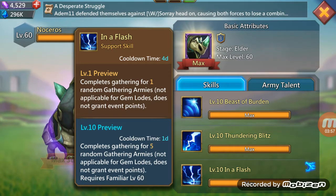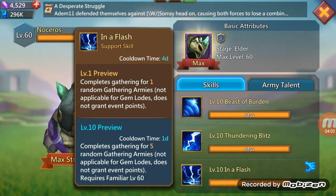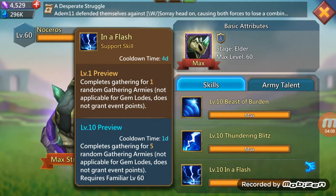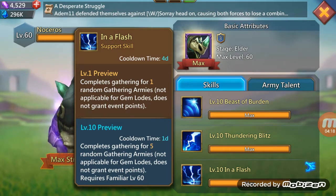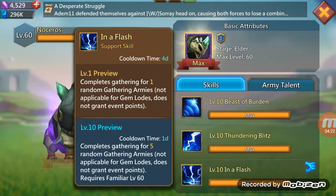At max level you send five troops out to five different tiles — preferably level 5s, or level 4s if there are no level 5s. Send them all out, use the skill once they all get there, and there you go: free, easy, simple resources.